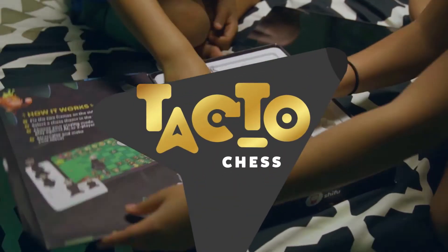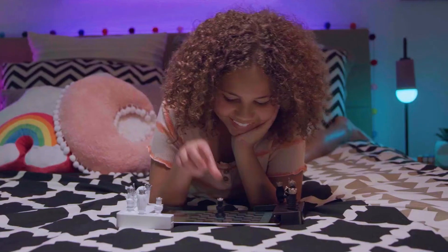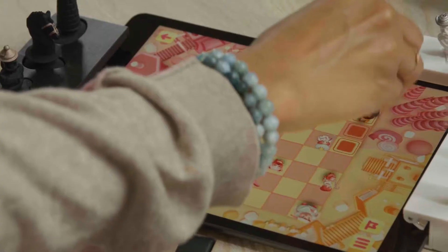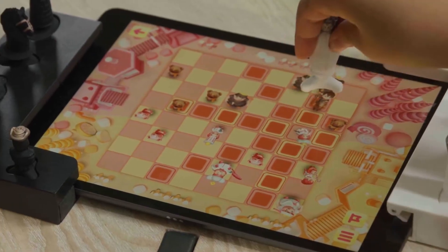Learn to play the ultimate brain game with TACTO Chess. Tackle the basics in Learn Mode. Choose from exciting story-based themes. Battle for bananas, candy, and glory.